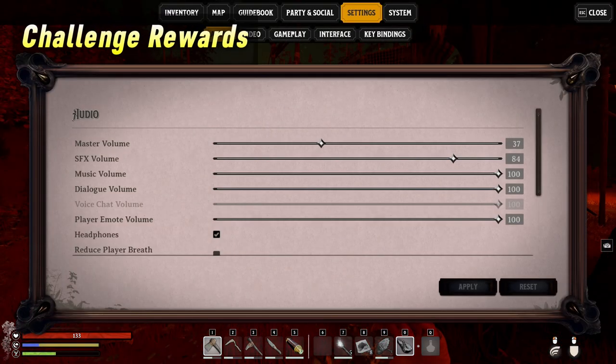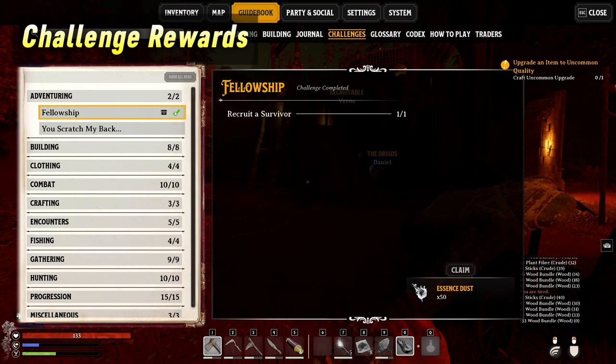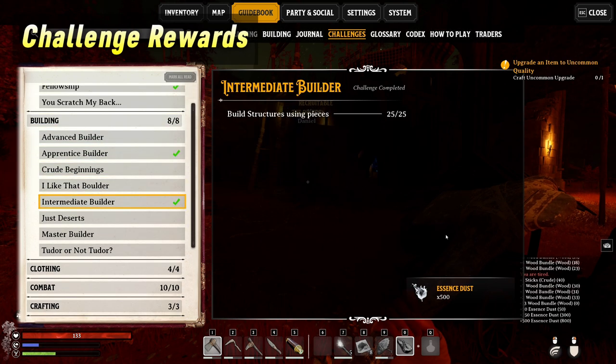Make sure to check out the challenges page in the guidebook by hitting Escape, then navigating to the Challenges tab. These have great rewards early on — 500 essence, that's wild.